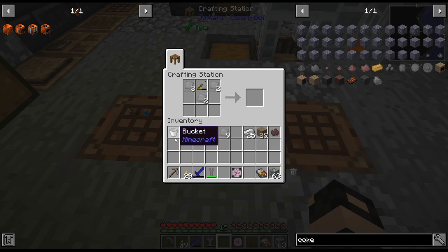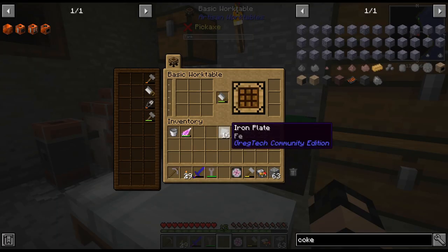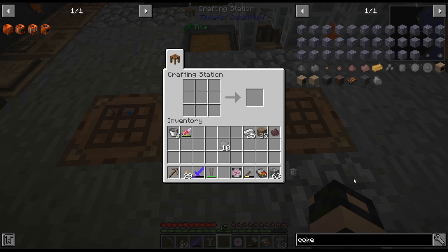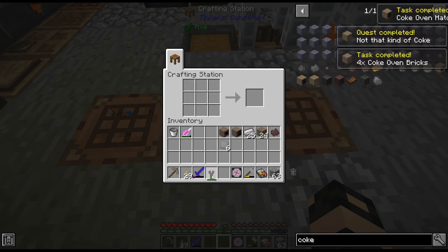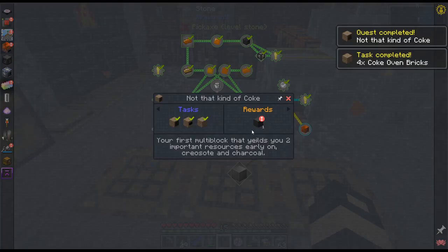What was the bucket recipe again? Oh, it's in this thing. There it is. I can actually get rid of those. It does use them — sometimes they do, sometimes they don't, I wasn't quite sure. There we go, there is that — a block of coal coke. Pretty cool.